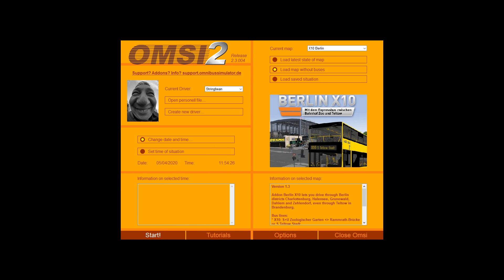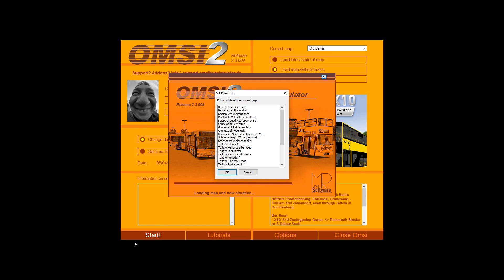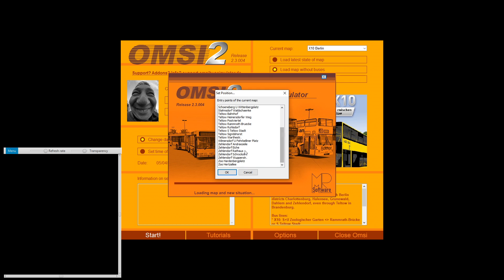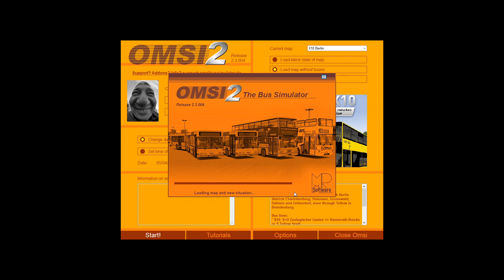So remember: first thing, look at your map and decide where you're going. We click Berlin X10, click 'Load map without buses', stick with our current time, then click Start. We then get this menu — the entry point. We're going to start off at Ufervelina Platz, which is in the Wilmersdorf area. Click that, click OK, and let it load.